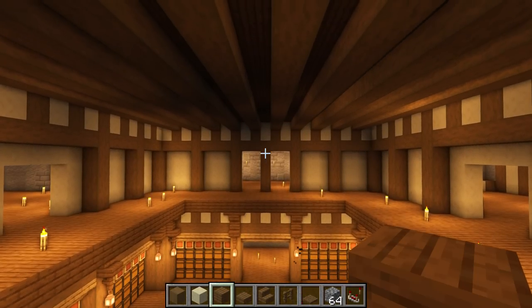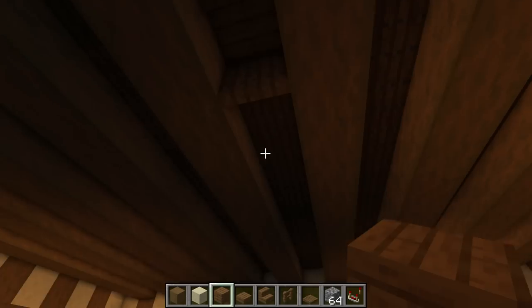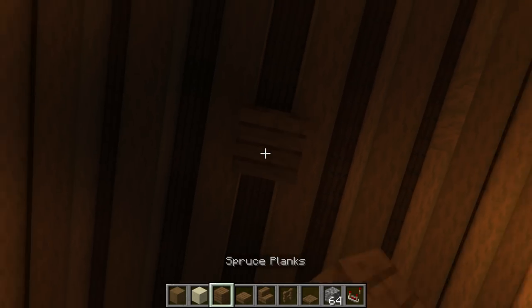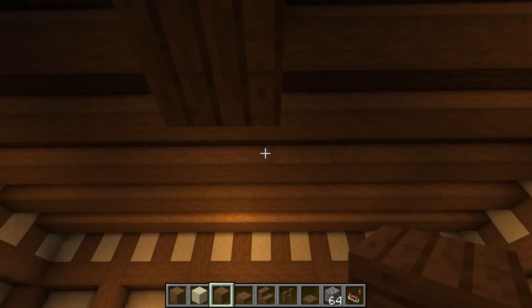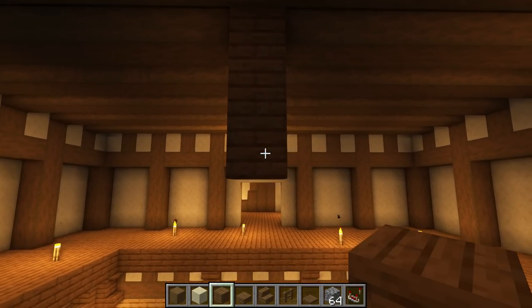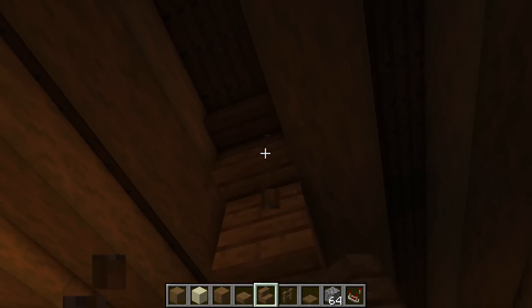Once that's in place, we're going to find the center block in the ceiling. This is the center where one door is and also the center where the other door is, so we're looking at about here. Let's break that for a minute, bring it down a little bit just so we can see — that lines up with the center of that one and from here it lines up with the center of that one too. Break two of those off.